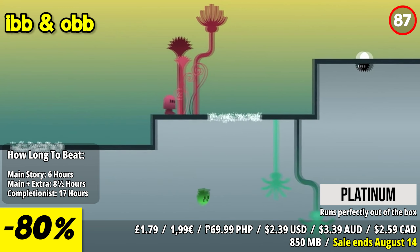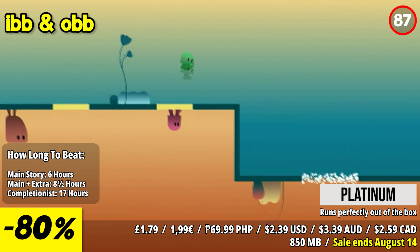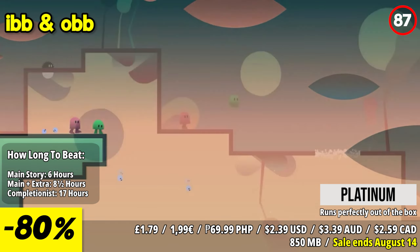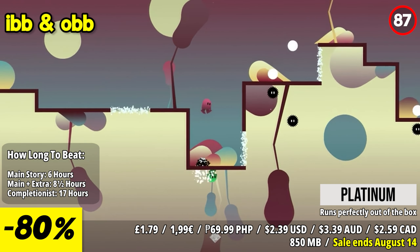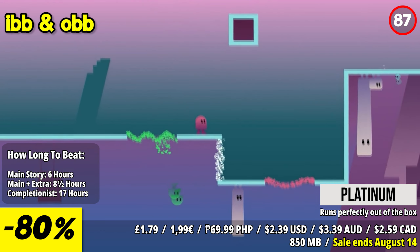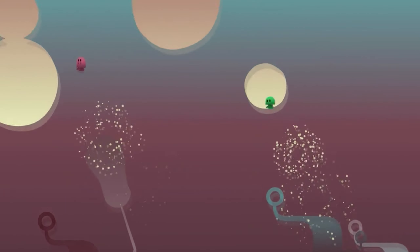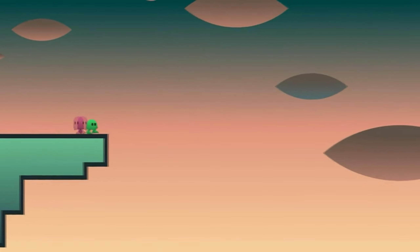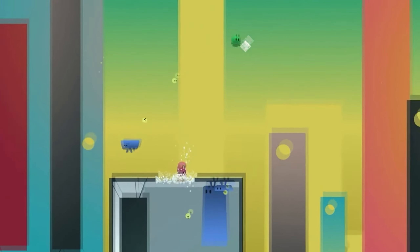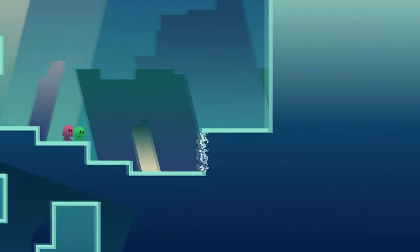Ebe and Ob is a delightful cooperative puzzle platformer that invites players to embark on a gravity-defying journey in a charming and whimsical world. The standout feature is the game's unique gravity-based gameplay mechanic, where players control two characters, Ebe and Ob, navigating levels with gravity switching between the upper and lower halves. Gameplay is centered around cooperation, communication, and puzzle solving. Players coordinate their actions to overcome obstacles, defeat enemies, and collect orbs to progress, making it a fantastic choice for friends or family to enjoy together.